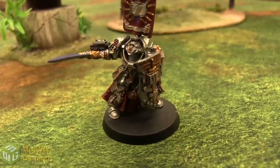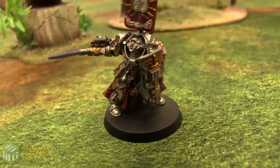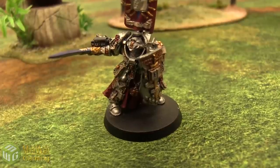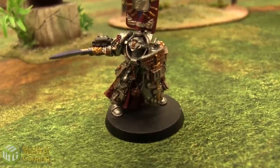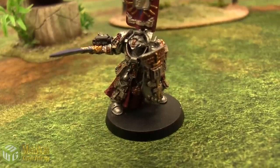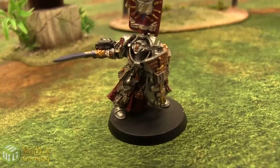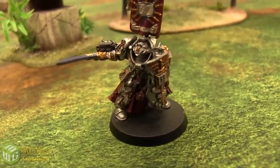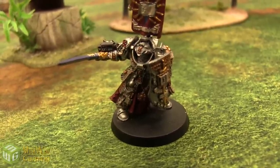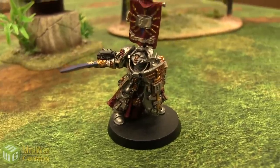Drago knows the psychic powers Banishment, Gate of Infinity, Hammerhand, and Purge Soul. He also has Purity of Spirit. His Relic is the Titan Sword: Strength +3, AP2, Melee, Force, Daemonbane, and Master Crafted. The Master Crafted rule is going to help a lot, and combined with Strength +3 at AP2 at his regular initiative, that's really going to be powerful. It looks like it's going to be a great matchup — let's go ahead with the deployment.